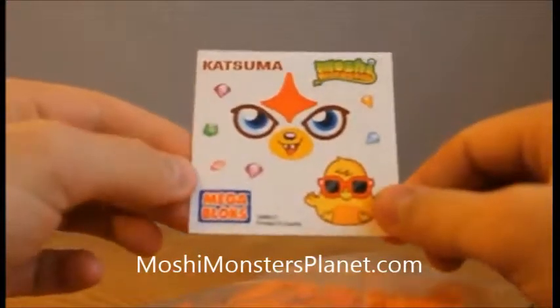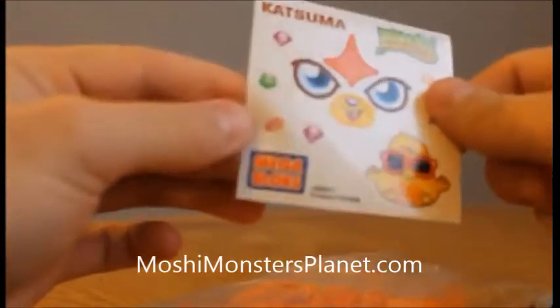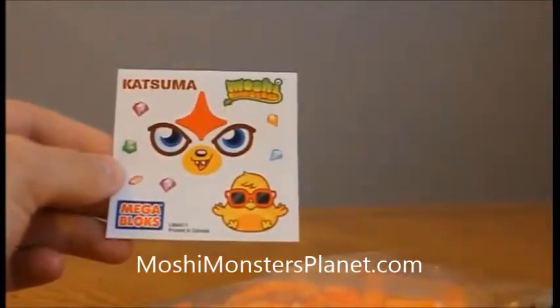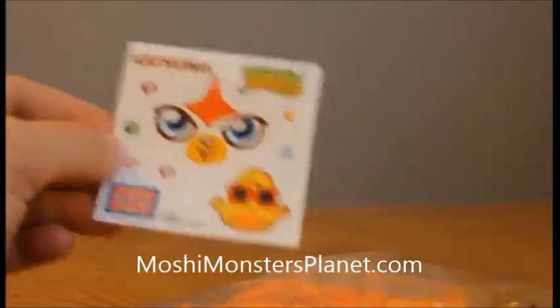Here are the Katsuma stickers we can put on — some rocks it looks like — and we'll leave those intact so you guys can put them on and have fun with them when we send this to our winner. This must be the instructions here — Mega Bloks Mashi Monsters.